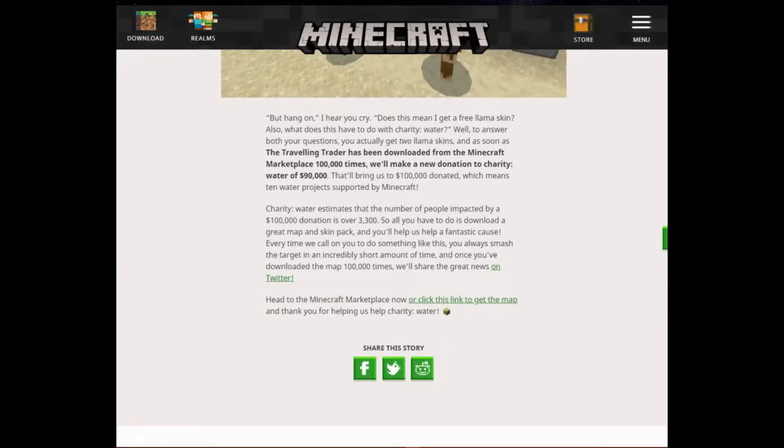Charity Water estimates that the number of people impacted by a hundred thousand dollar donation is over three thousand three hundred. So all you have to do is download a great map and skin pack and you'll help a fantastic cause. Once you've downloaded the map a hundred thousand times, we'll share the great news on Twitter. Head to the Minecraft Marketplace now and thank you for helping us help Charity Water.